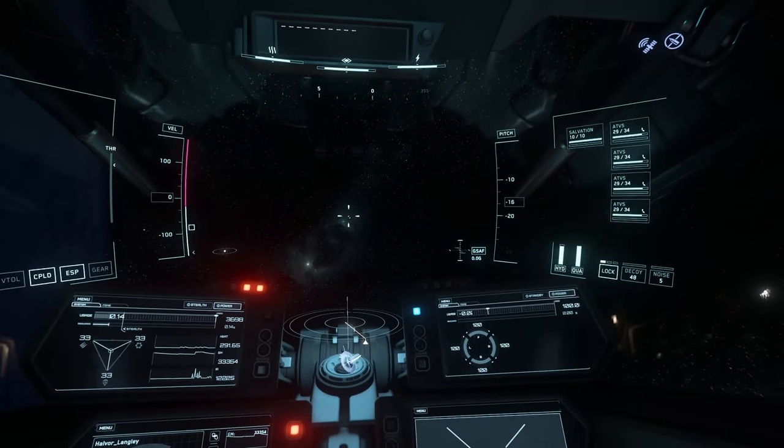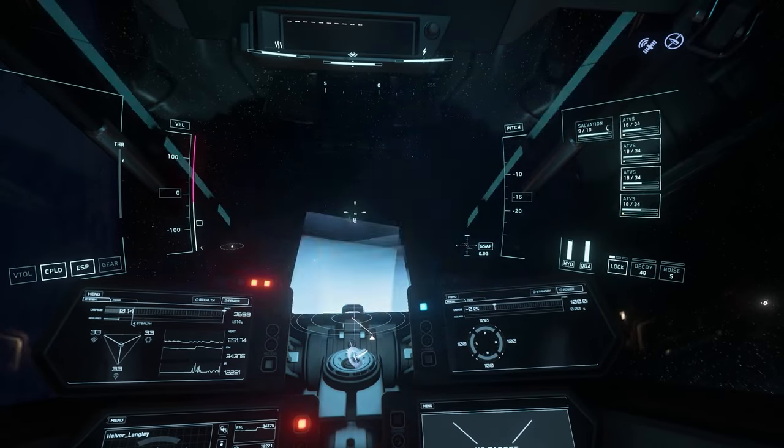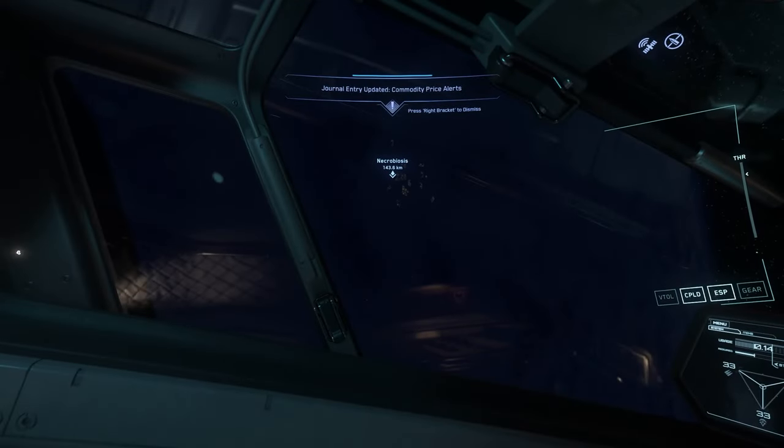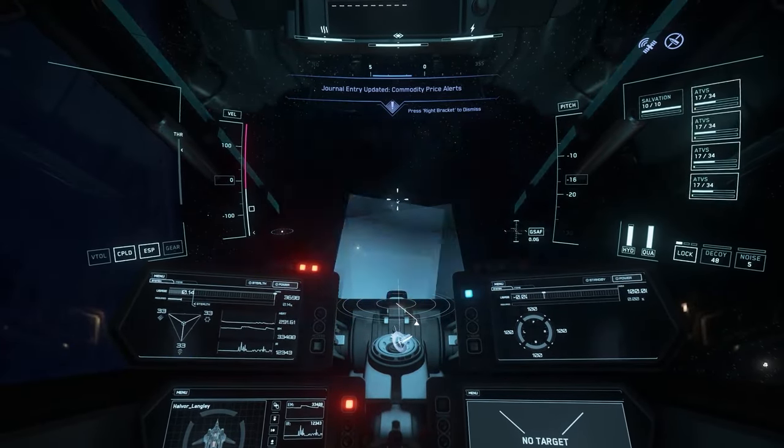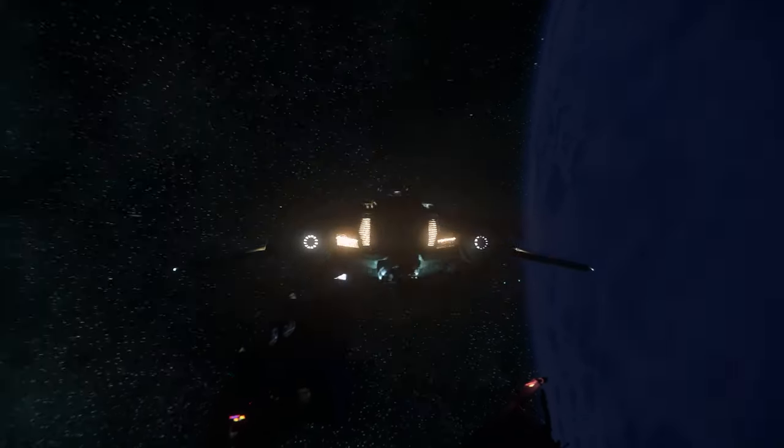When I'm firing the ATVs on the vanguard, I'm getting big Minecraft pixels in front of my ship. That is disgusting. Even in third-person, it looks like fucking Minecraft pixels.